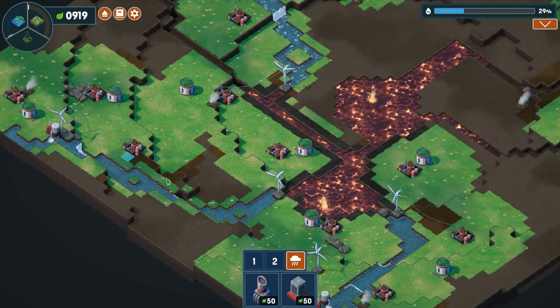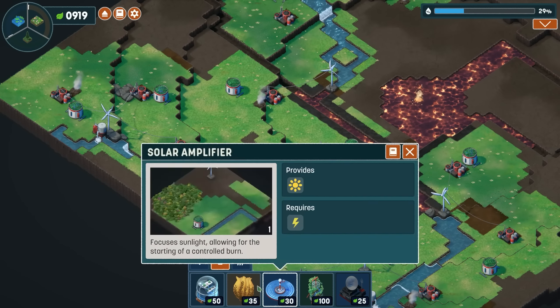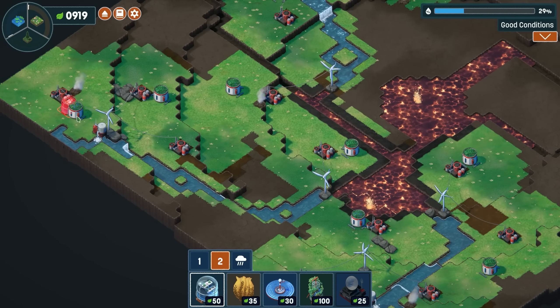What's going on everybody, welcome back to some more Terra Nil. Today we've got access to the rest of the maps and we're gonna start with the Abandoned Quarry and go from there. My plan for Terra Nil is to run through all the maps on standard mode and then go back through and beat them on Environmental Engineer, so there's plenty of Terra Nil content coming up.